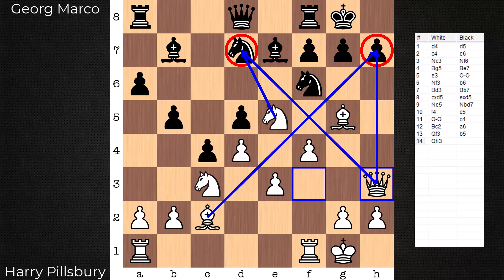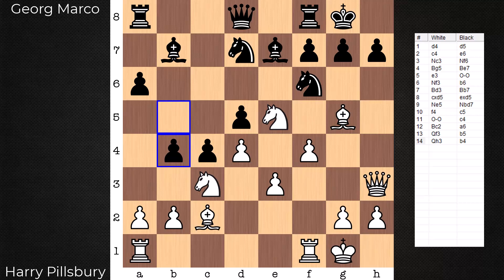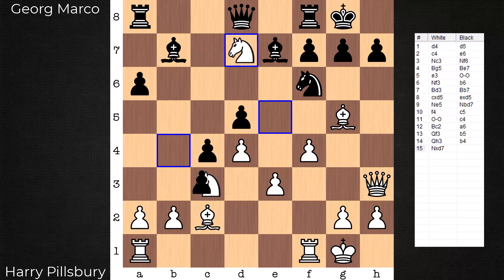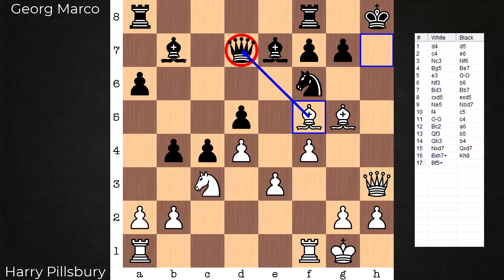In the game black continues with g6. If black had continued storming on the queenside with b4, this one is over because of these tactics. Knight takes knight would follow — if you take the knight it's mate in two: check, checkmate. If you take with the knight, it's mate straight away. If you take with the queen, there's this trick: bishop takes h7, knight takes bishop, queen takes queen — we win the queen. King in the corner — we're still going to win the queen with a discovered check. No time for b4.